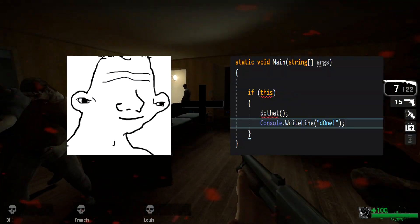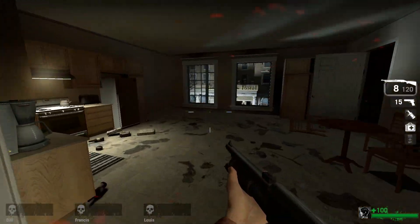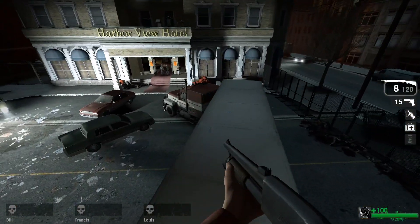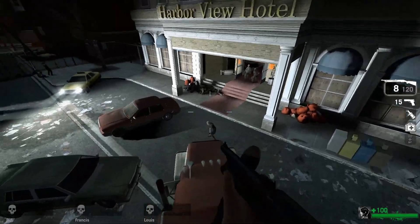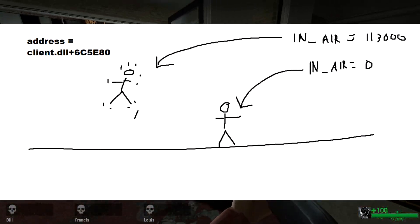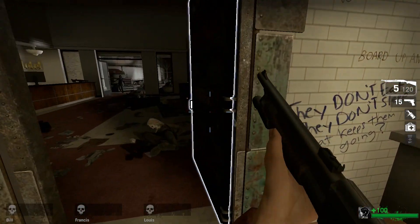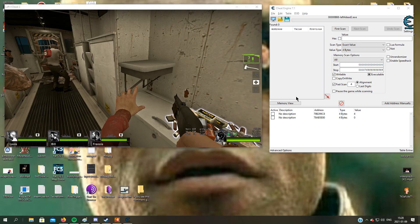With the power of coding we can manipulate the game's memory and force jumps whenever we hit the ground. The game has flags which we can use to tell if the player is grounded or in the air, and we can even force jumps if we write to the correct address.